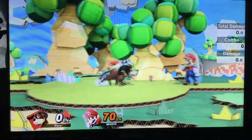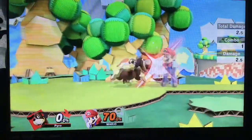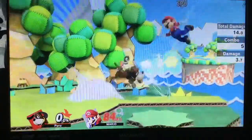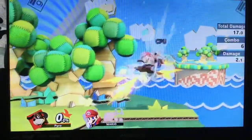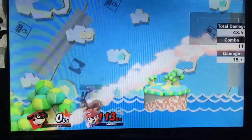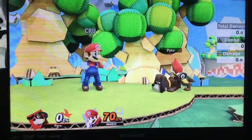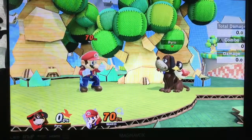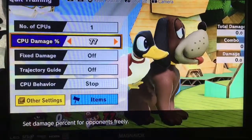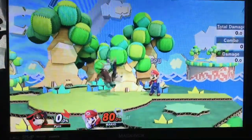These are the things you can do with Clay Pigeon into Clay Pigeon. For the most part, you can get two on the entire cast. You can get three to four on specific characters, but keep in mind the more you do this, the higher percent they reach — and the higher percent they are, the more ways they'll be able to DI out of Clay Pigeon. Generally, the three finishers you can do off of it are back air, down air, or up air.